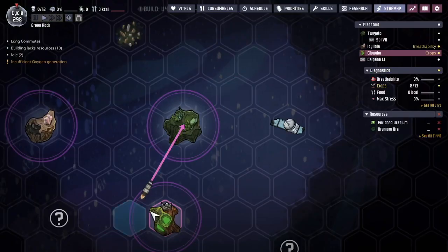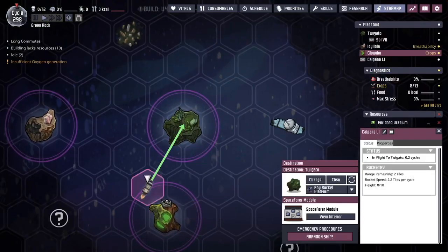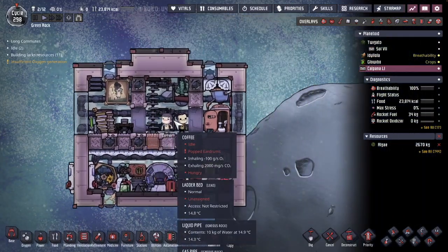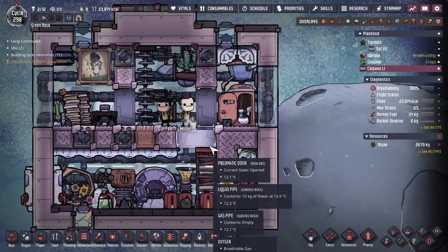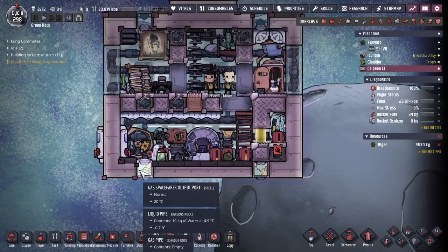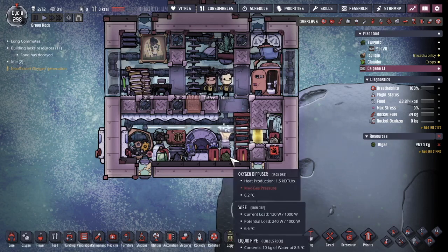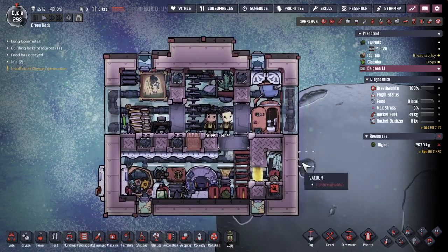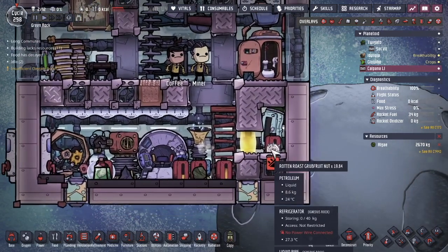Those dupes have now left that world and are traveling inside this rocket. The two dupes are just kind of chilling out in this little fancy rocket with all the goods on board. There's enriched uranium and I see some algae they can use for oxygen, and their food has gone bad.